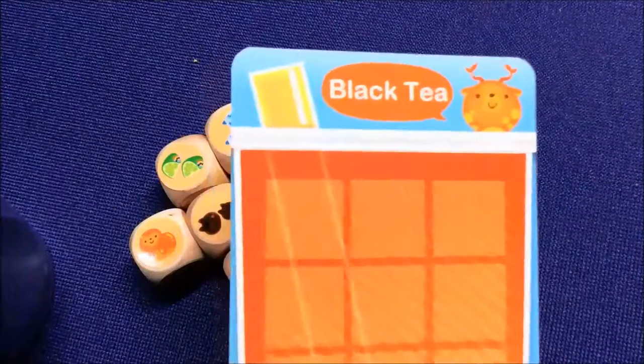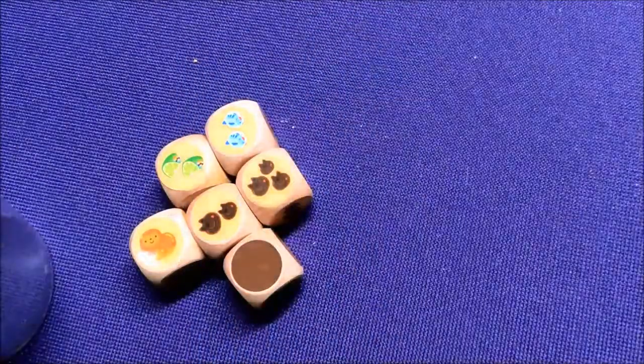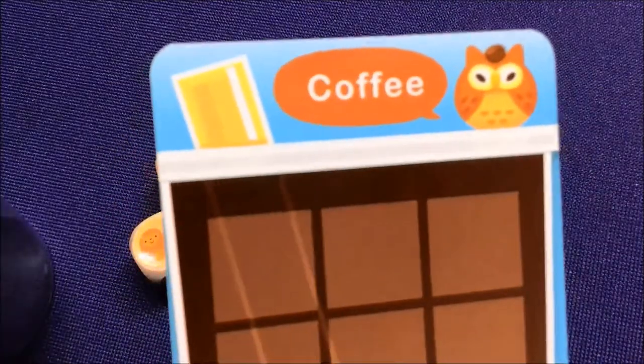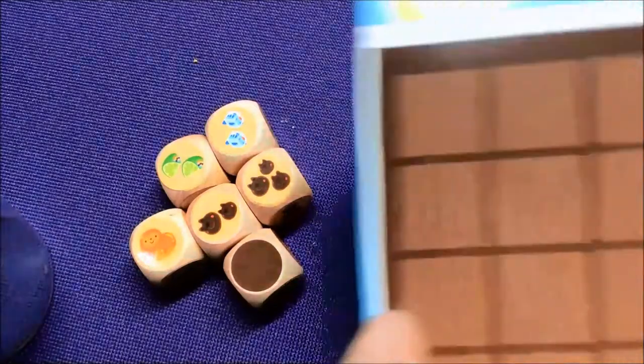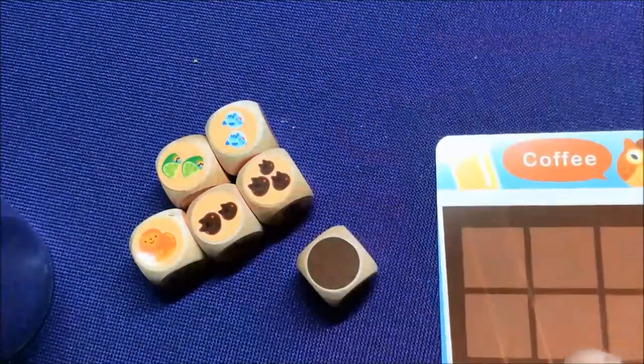The ingredient cards are: orange, which is black key; brown, which is milk's key; green for green key; and brown for coffee. So in this example here, I have a brown die, so I would do the brown one.